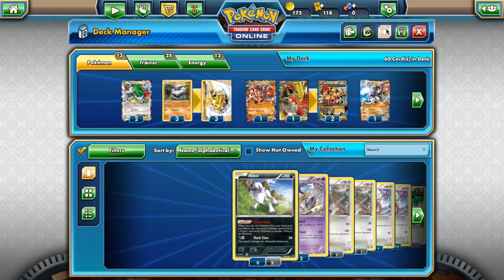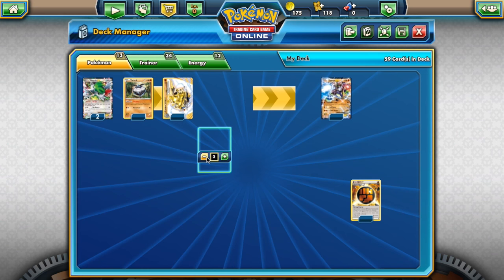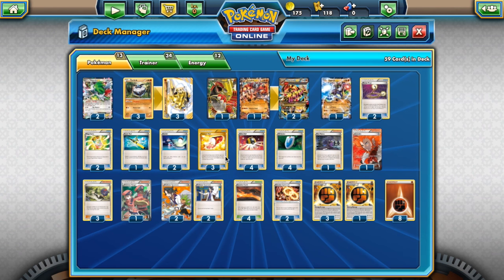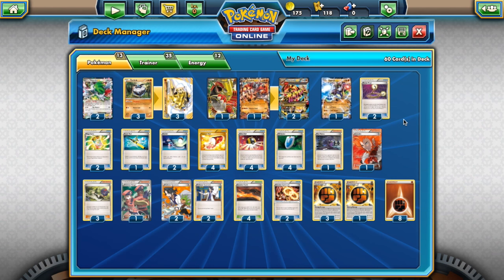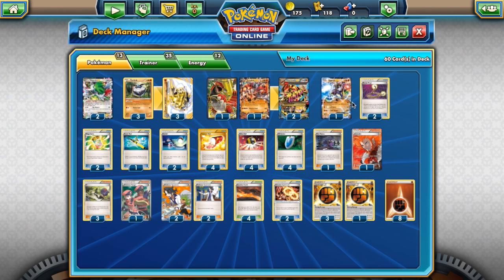This is a new Primal Groudon decklist I made, but fighting decks — they do lose a lot of support. They lose Focus Sash, they lose Fighting Stadium, they lose Korrina. So stuff like Zygarde is going to be much more difficult to play.